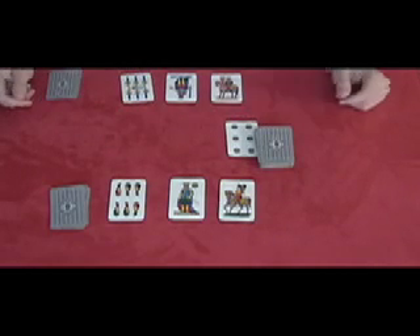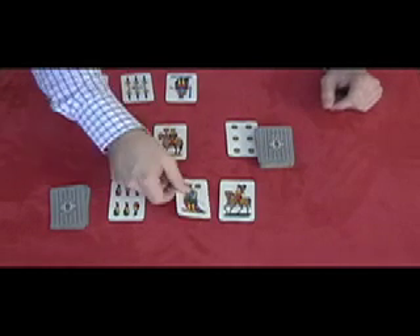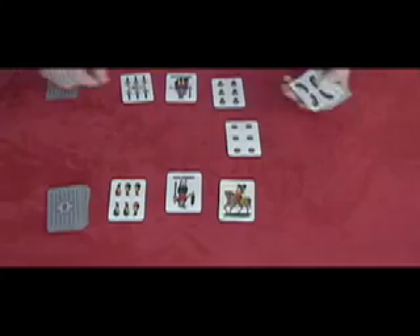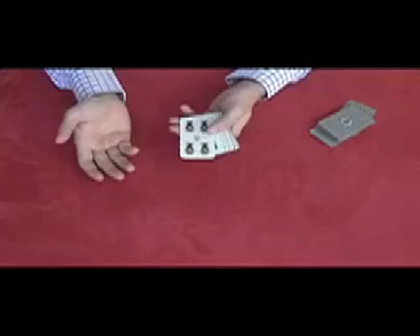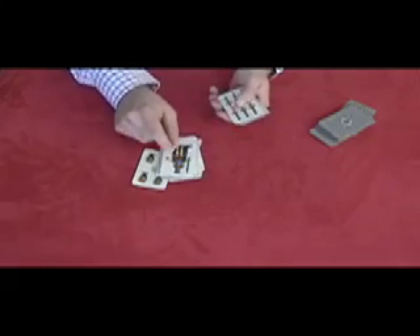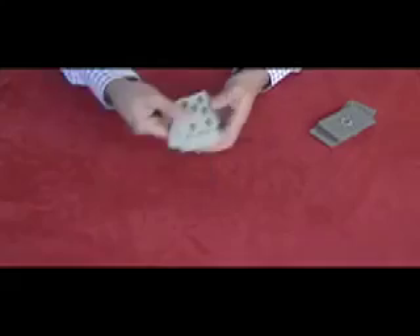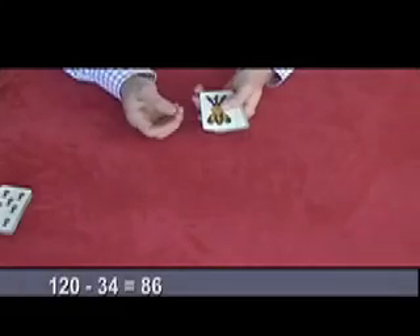The game goes on and on like this. There are other rules — small rules apply to briscola. If you have a bigger briscola, of course, you pick up. Until you get to the end of the game and you count your points. If you played the game, you'd have to make sixty points. So it's two, eleven, thirteen, seventeen, twenty, twenty-three, twenty-five, twenty-nine, thirty-one, thirty-four — this person just made thirty-four. That means the other person made eighty-six, because the total points of briscola is one hundred and twenty.